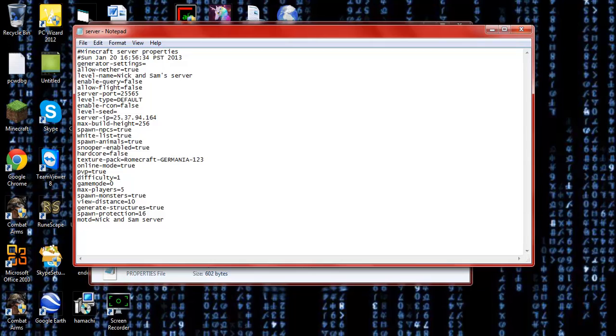I don't usually use allow-flight. Level seed you usually leave blank. I'm not sure what 'enable command block' does so I'll leave it as false. Level type 'default' is the default level that Minecraft uses originally when you play a survival single-player game. Also, I want to point out the texture pack option — originally it comes with nothing, but if you want, when a new player starts up your server, it will ask 'do you want to use this certain texture pack?' and give them the option to download it, which is really helpful.